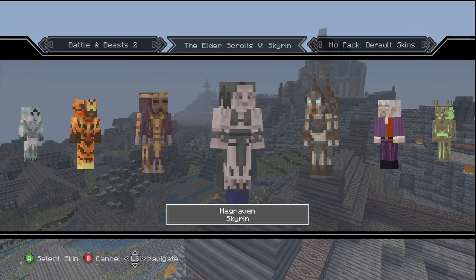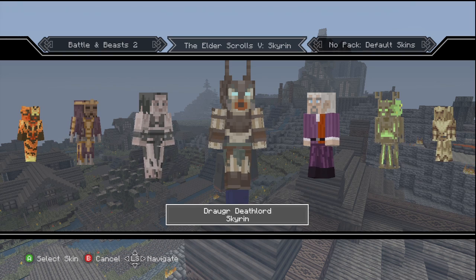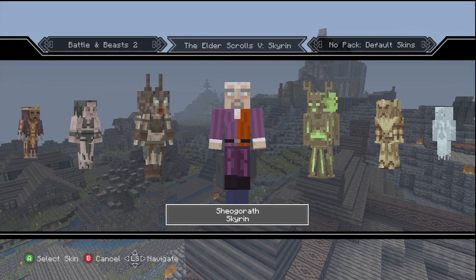The Hagravens — you know, the witches. A Draugr Deathlord — I don't know exactly how to pronounce that, I could be wrong. But up next I know who this fellow is.